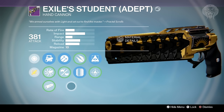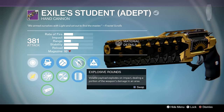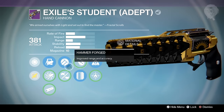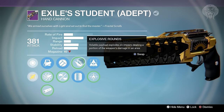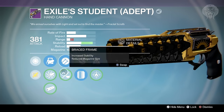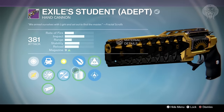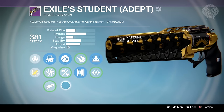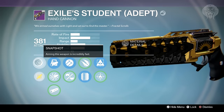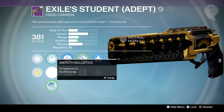Looking at the perks: we've got Hammer Forged, Extended Mag, and Hidden Hand — those are the ones I went for. You could alternatively go for Braced Frame for more stability, or Explosive Rounds for PvE, and also Firefly. So you can switch between PvP and PvE setups. One thing all adept weapons from the lighthouse chest have is an intrinsic perk — this one is Snapshot, which is a really nice addition. Every gold weapon comes with Snapshot for free, just like Last Resort was for Year Two.